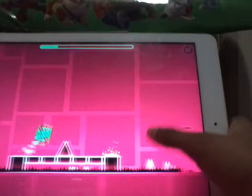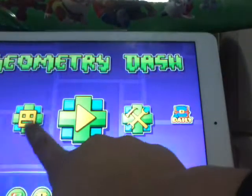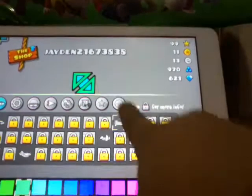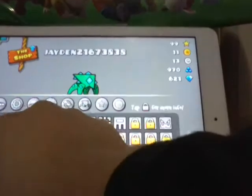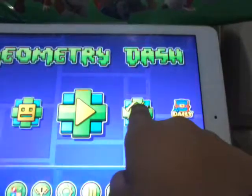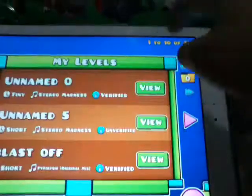The new feature is you can build levels — there are custom levels. If you click this icon, you can customize your character. So this is a spaceship I got, this is a ball, this is a UFO, the wave, the robot, the spider. My character is this one. There are custom levels and you can create your own levels.